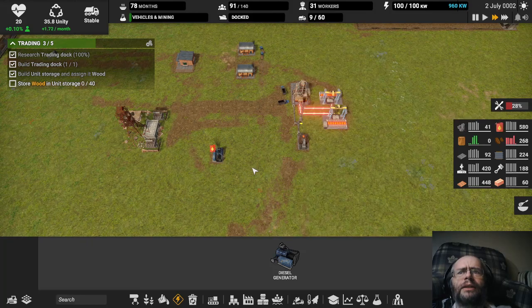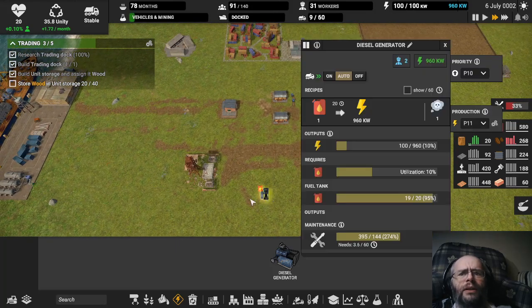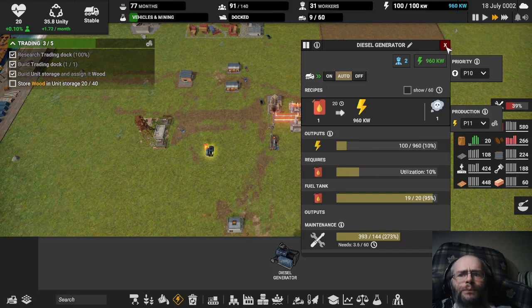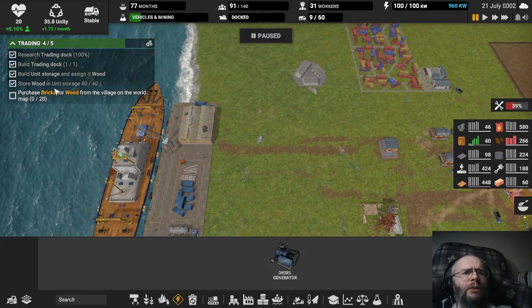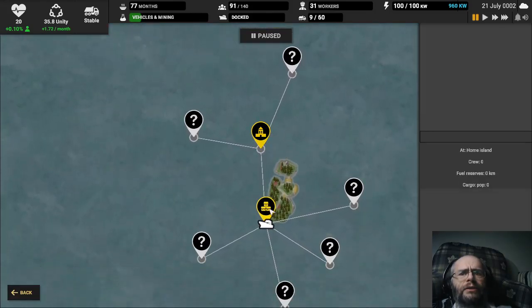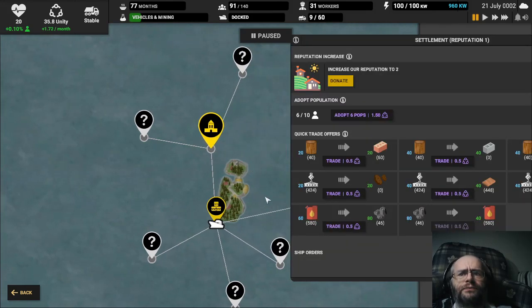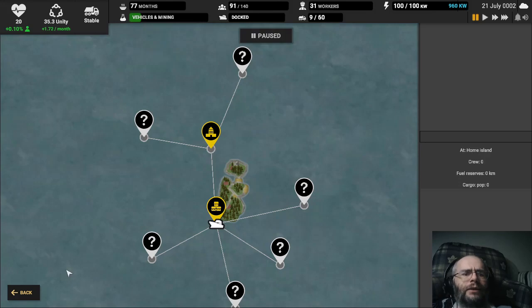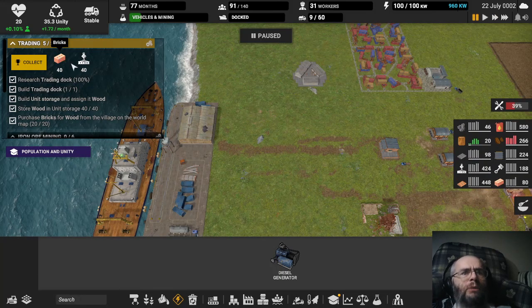So you are burning through our diesel. We have tons of excess power. I do wonder — is this burning at the same rate because it's not being used, or is this a fixed rate? I'm going to guess it's a fixed rate regardless of how much you actually use. So you would like me to buy bricks from the village on the world map. Let's tap. So that's us, and that's got to be the village. It wanted me to buy bricks for wood. Ka-ching! You can even pay them to like us — neat.